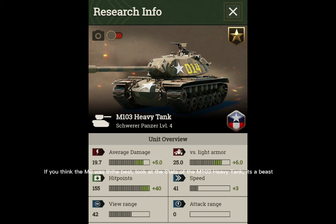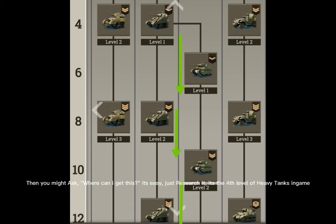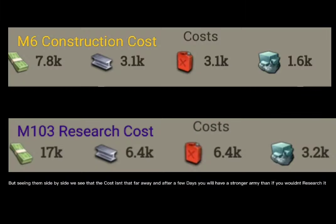If you think the M6 was the best, look at the stats of the M103 heavy tank. Just research it — it's the fourth level of heavy tanks in the game. Researching is generally a good thing, but some new players have a no-research stance. Why? Because research can be very expensive and takes a lot of time, especially for the more advanced units. They think it would be more efficient to use those resources to build more old M6 heavy tanks. But seeing them side by side, the costs aren't that far apart, and after a few days you will have a stronger army than if you hadn't researched.